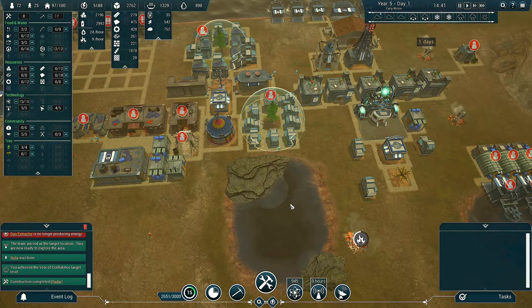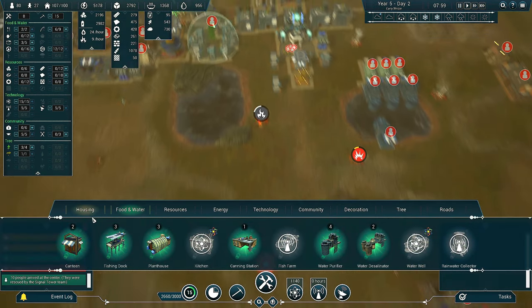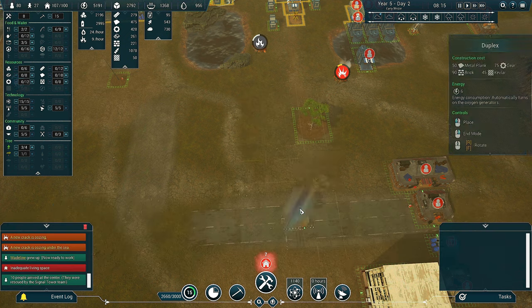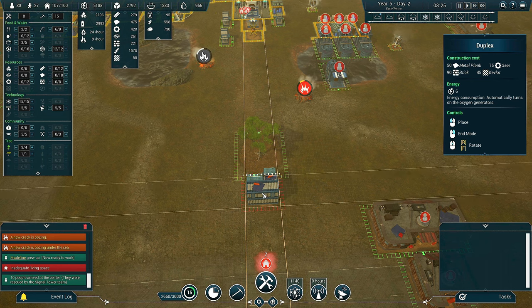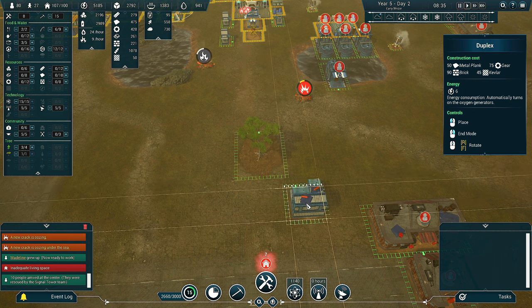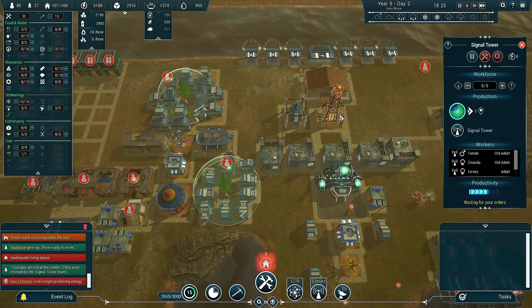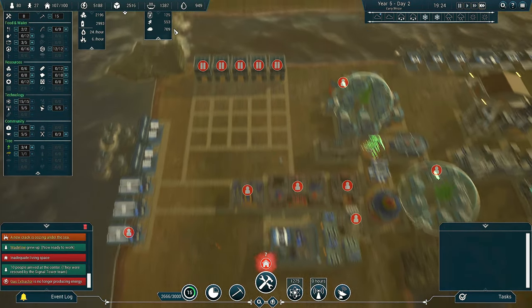We have 97 out of 100 residents and 25 babies, which is good. I want this tree up and running before I start building houses. Actually, I might just build a duplex now and see what happens. I've built one in the middle and then hopefully I can put one there. Let's get this duplex built and up and running. Water and food production are totally fine — we've got loads of canned fish. We need 166 canned fish for the signal tower and we've got 125.